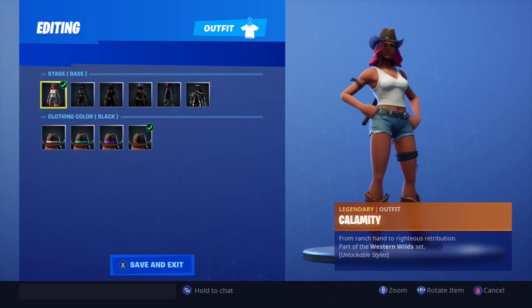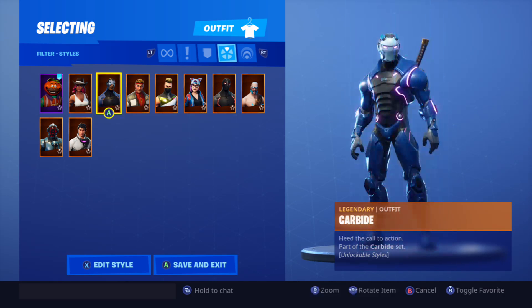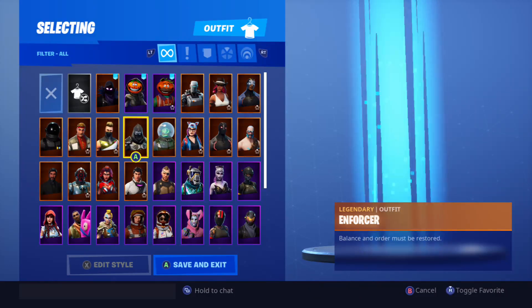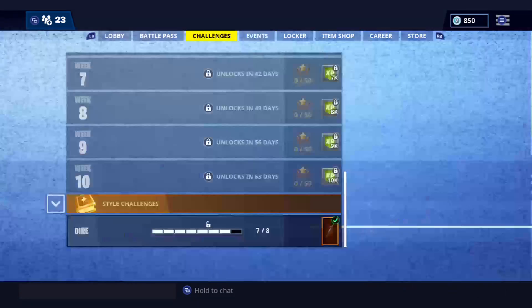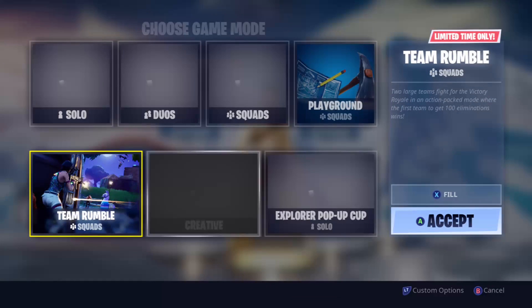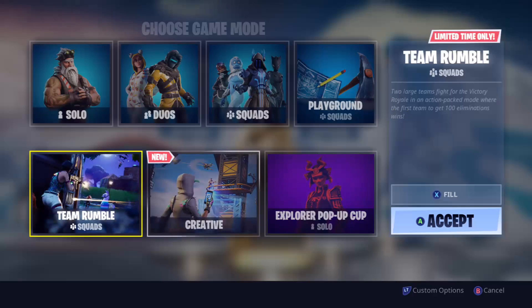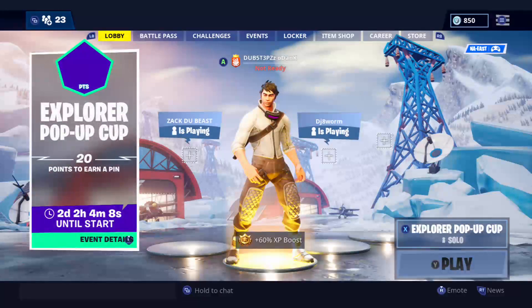Feature styles — I like how they did this. You can sort by rarity, or actually these are just style schemes. We got Creative mode, we still have Playground which is good. Team Rumble is still in here.